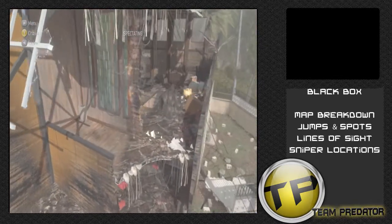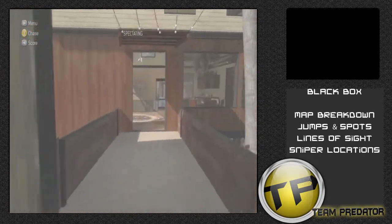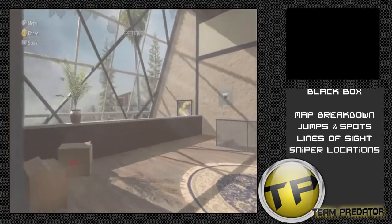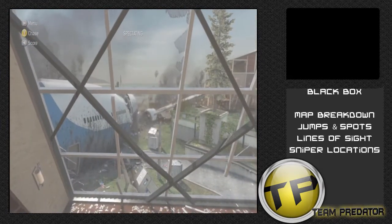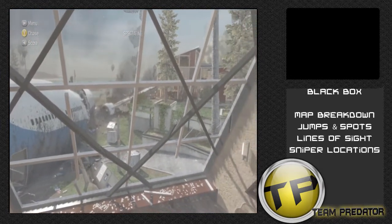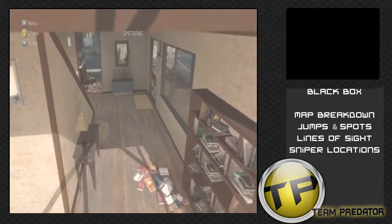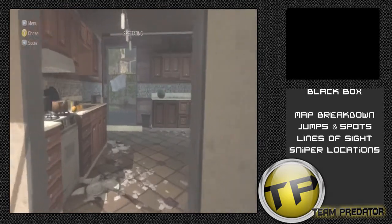Inside the building it's a lot of close quarters mainly because, well, it's a house. But as a scout sniper, it's very nice to be in this building because it offers a long, long range of sight to almost any part of the map. As a scout sniper myself, I wouldn't recommend staying here too long mainly because people will realize where you are and come kill you. However, this building offers a lot of different spots to catch enemies off guard.